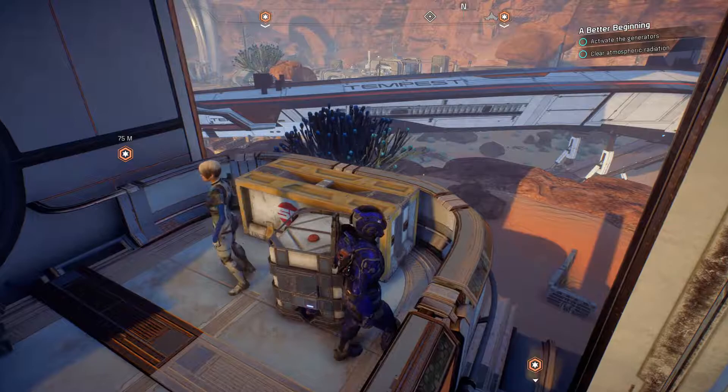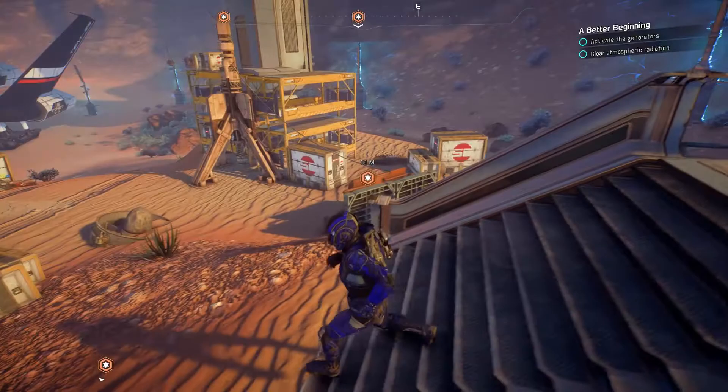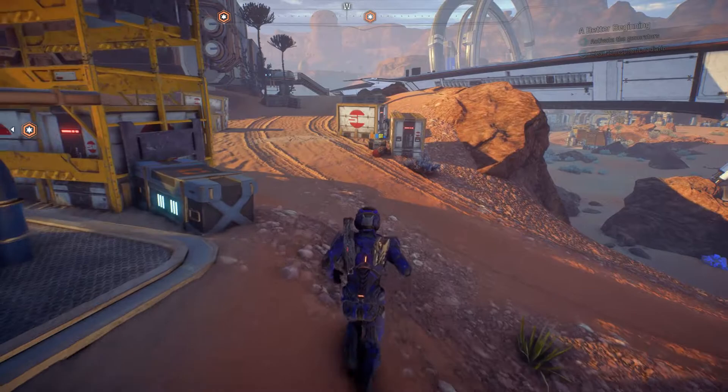Trouble is good — it gives me experience to level up, and maybe we'll get loot off those guys. But before we start the generator, we're going to look around, get our bearings, find where things are, where we can come back to for ammo, and where enemies can sneak up on us. If we're going to get ambushed — which sounds very likely — I don't want to be completely off guard.